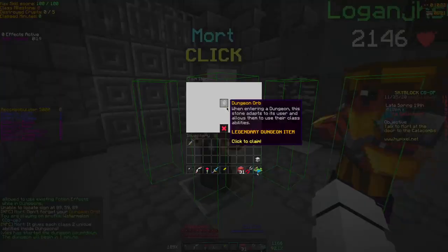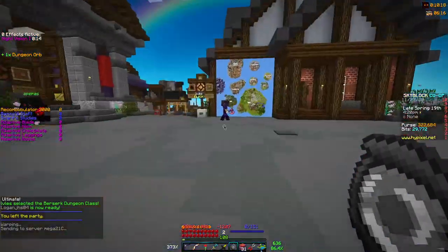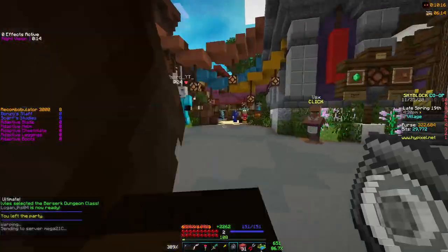Now what you do, you claim your dungeon orb. Normally you have one of these, but not today. Don't have a dungeon orb? Watch this. Go over to any NPC in the shop.